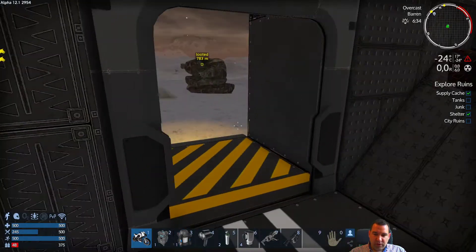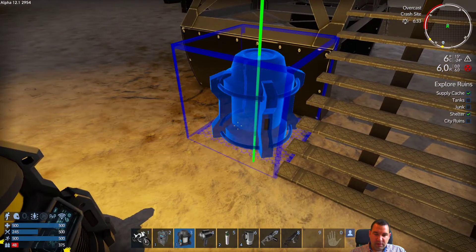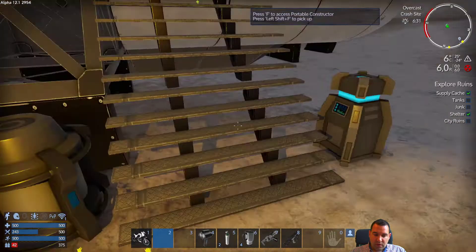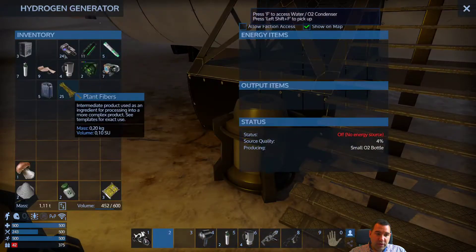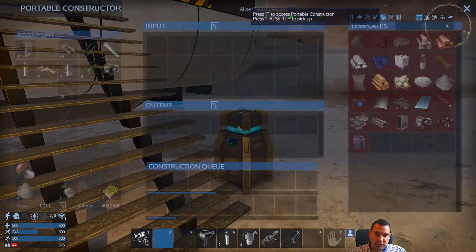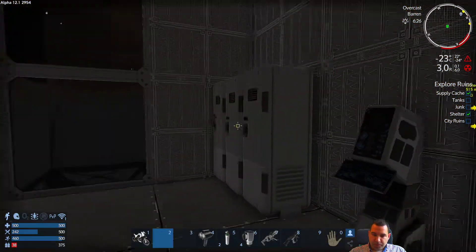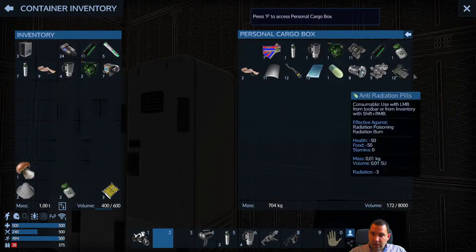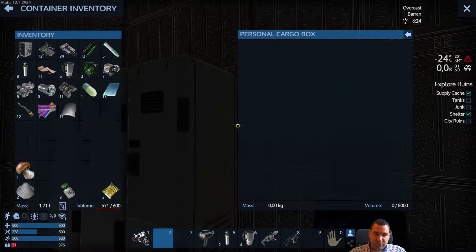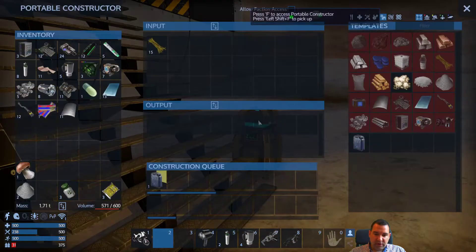We're going to need to get our constructor out now, because we need oxygen — we're at 48 already. We have some oxygen and some water available, so we'll set those down. We have fuel, so we'll put that in and make more fuel right now. Let's get our stuff back — there's even a core but we'll just take the other stuff and put it here, because we're going to need a generator that we probably haven't unlocked yet.